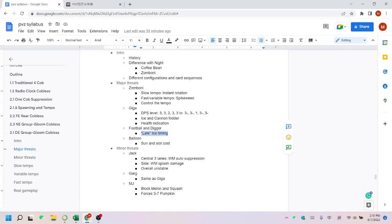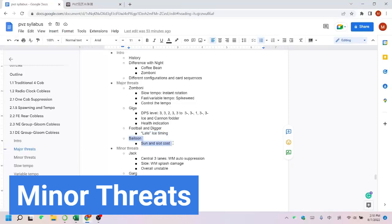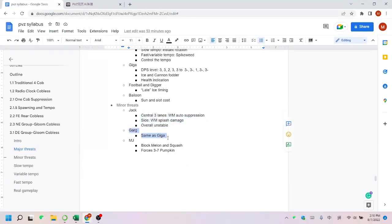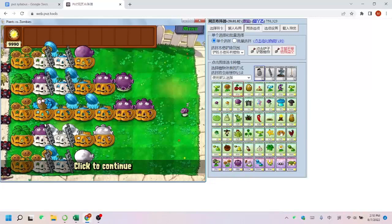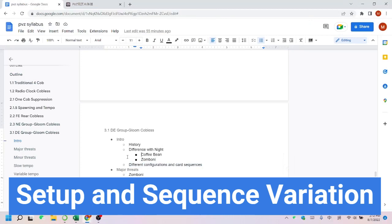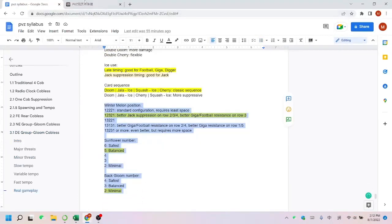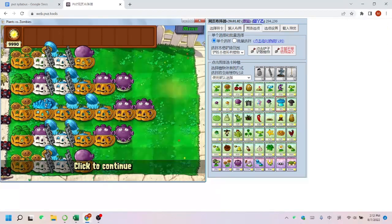There are also balloon zombies which will bring some sun and seed slot costs. Minor threats include Gargantors — same as Gigas, just kill them along with the Gigas. MJ forces you to put the pumpkin on column 7 and can significantly block the winter melons, so if possible, put cannon fodders on column 9 to stop MJ as much as possible. But again, prioritize the Gigas as the most threatening zombies. There are several different configurations and card sequences for this strategy. Let's talk about the configurations first, because you can modify your own setup based on your interests and operational advantages.